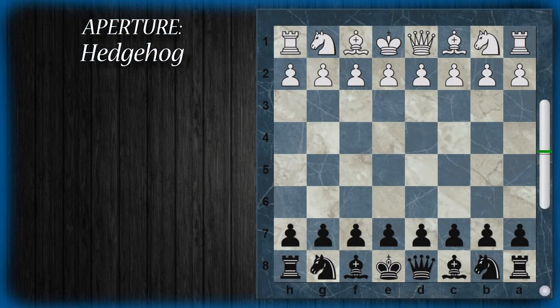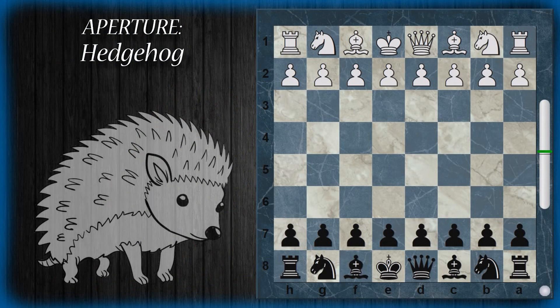Salve a tutti. In questo video vedremo un breve excursus relativamente alla difesa Hedgehog, che il nero può contrapporre a svariate aperture del bianco, principalmente anche su varianti della difesa siciliana.